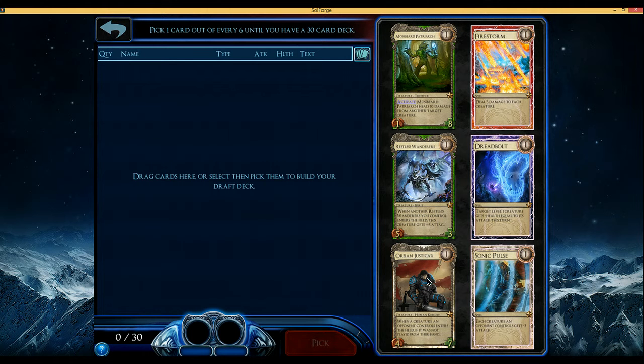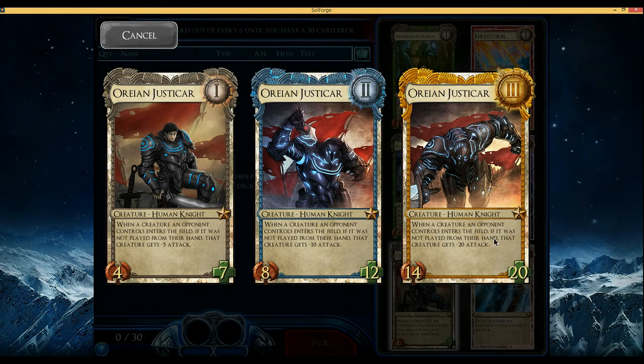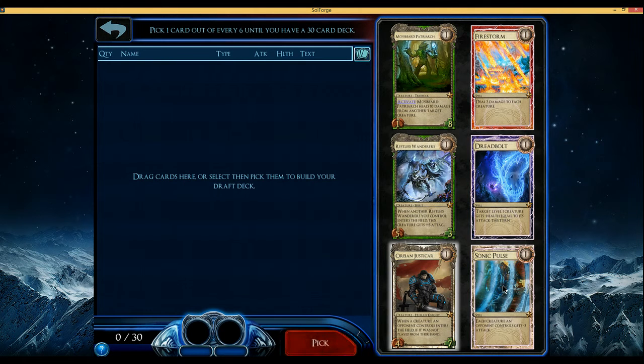The choices here — I think my favorite two are probably Sonic Pulse and Justicar. Justicar has decent stats, but also it pretty much single-handedly counters a lot of things that Necrium and Uteran are trying to do. Sonic Pulse is okay, but it's more conditional — it's only good in a certain kind of deck, like a slow deck building to try and put Scrapforged Titans into play or something.